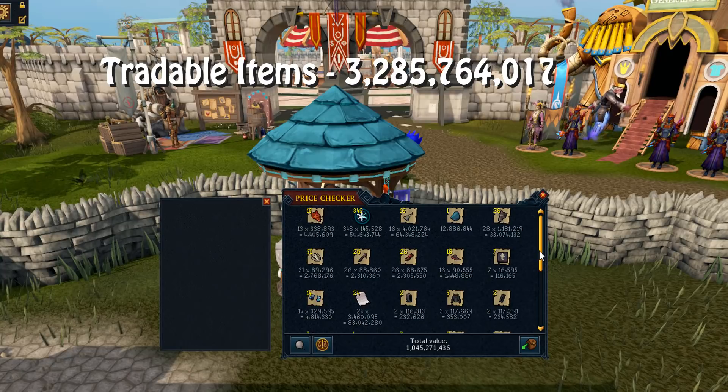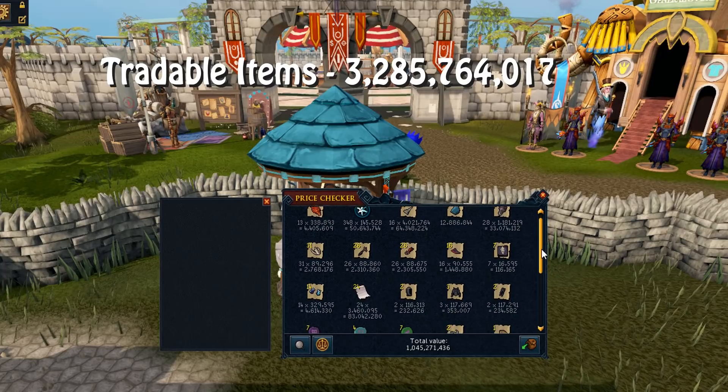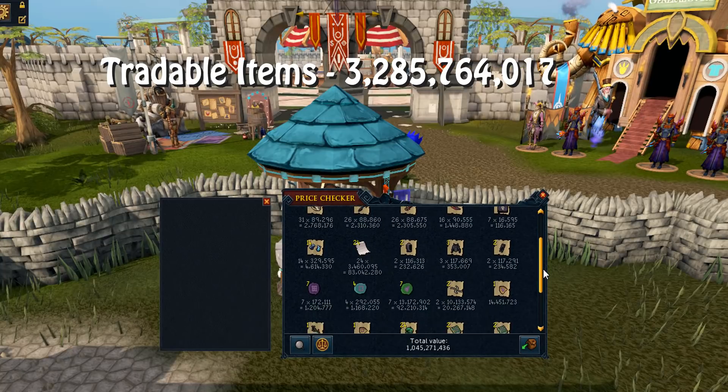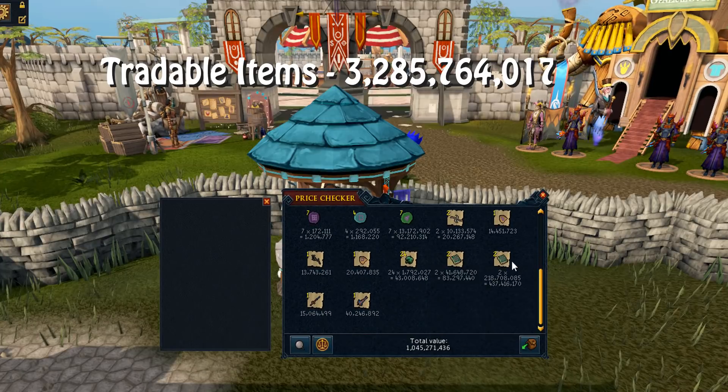Trying to find the most priced item in this inventory - 83 million in Grimoire pages, which is nuts considering I've only got 24 of them. Scrolling down, barge codexes - I forgot I had those in here. 218 mil per codex, not sure what the current GE value is, but that comes to 437 mil alone, which is quite immense.